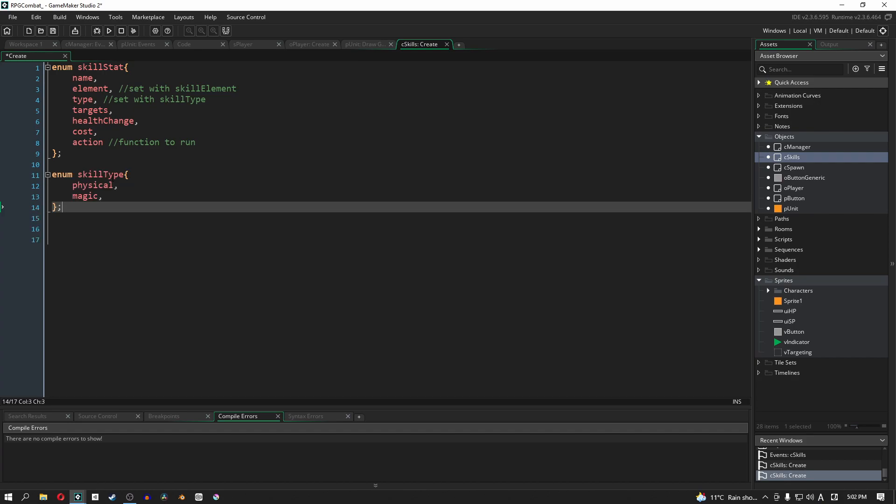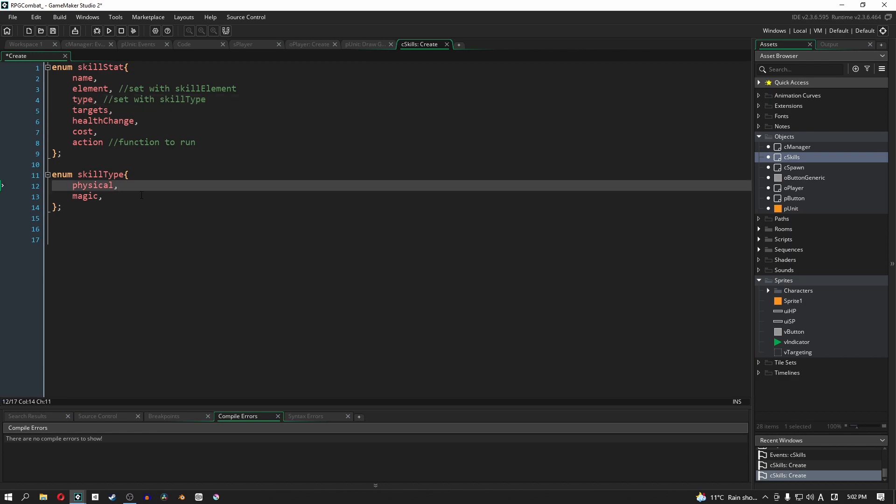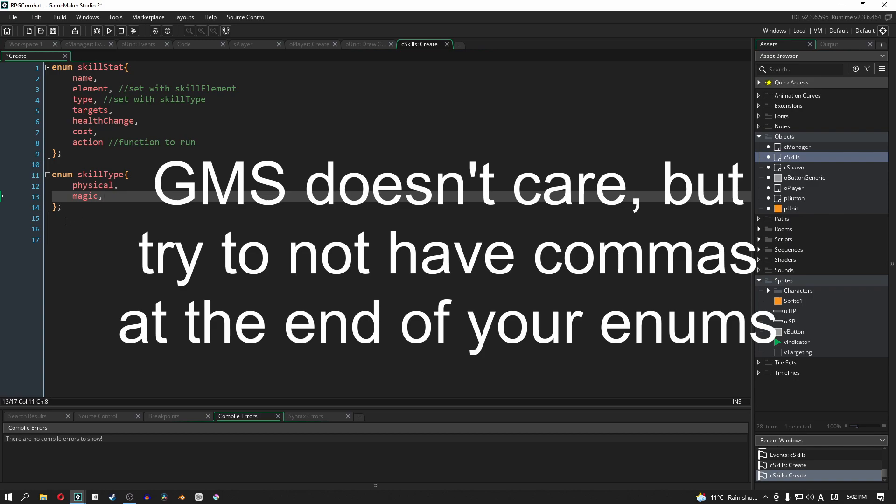The second enum is skill type, which we address in the type section. It asks: is it physical, is it magic? You can add other types as you want — that's completely up to you. Generally in RPGs you either have physical skills like weapon skills, or you have magic. Fairly self-explanatory.